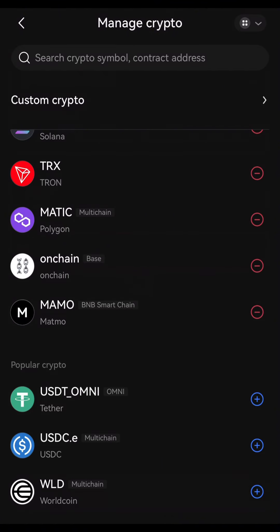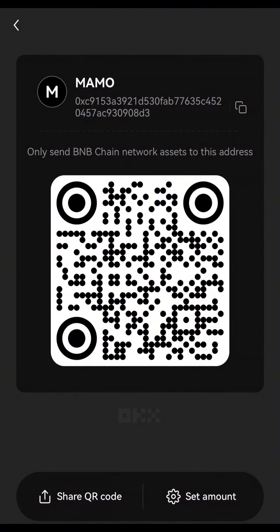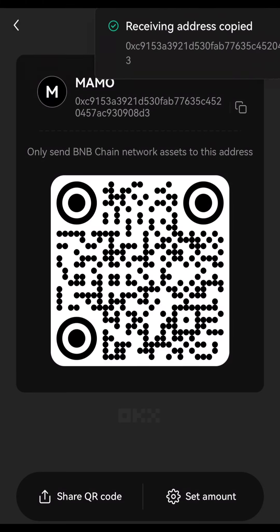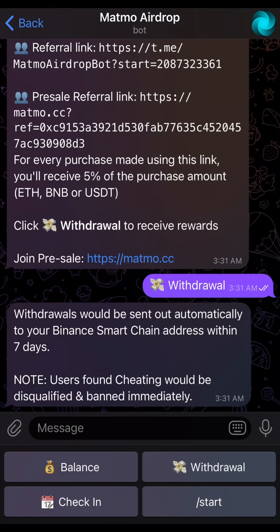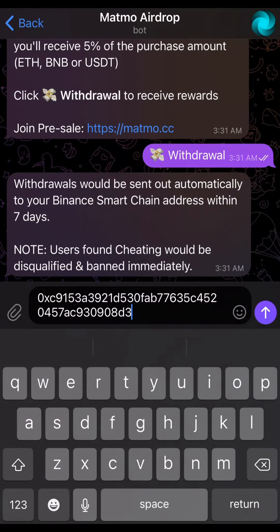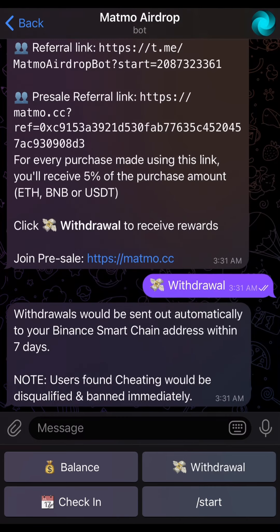Once you click on confirm, it's going to bring you to this page and you can see Mammo has been added to your list of crypto tokens. You can go back, click on Mammo, then click on receive and copy the wallet address. This allows you to bind your wallet address to the Mammo airdrop, which is why you need to undergo this process. Once you come back and paste your wallet address, you are done with all the airdrop tasks.